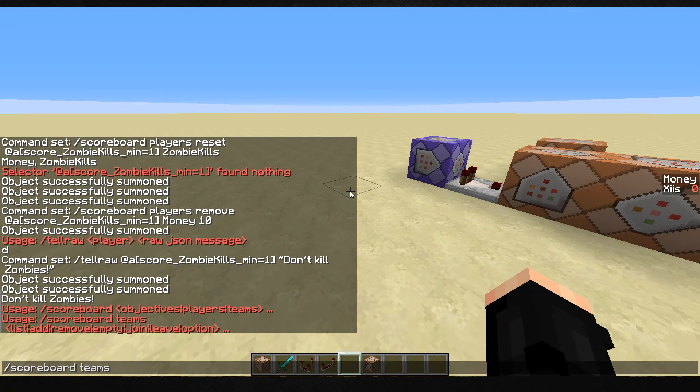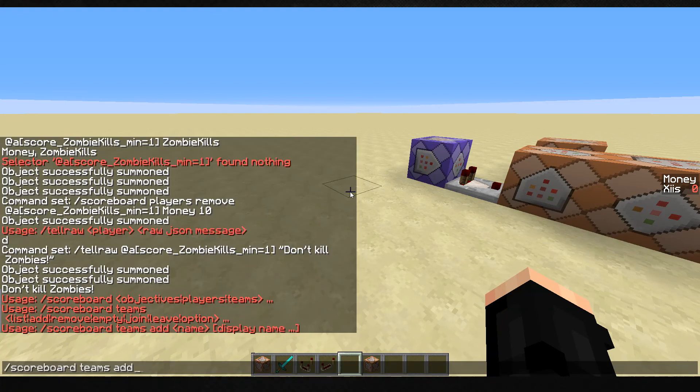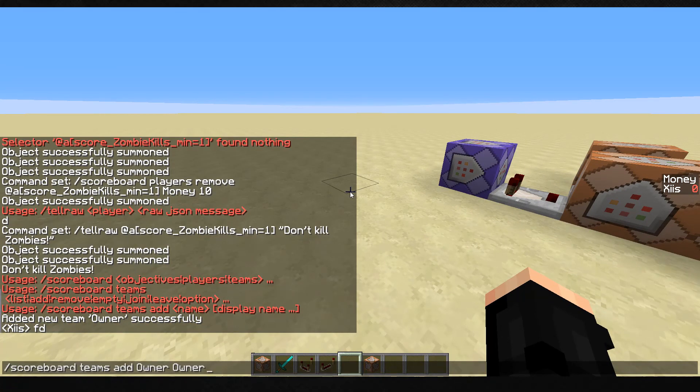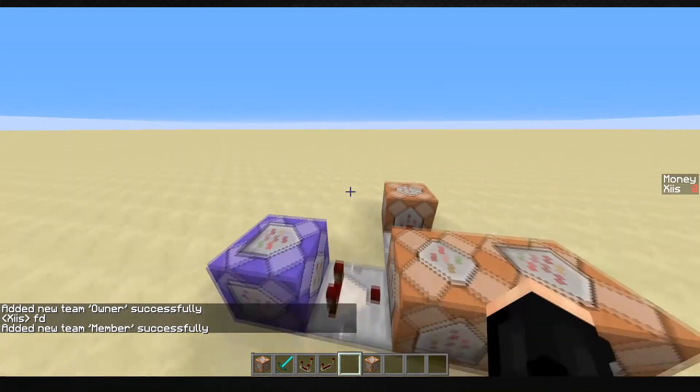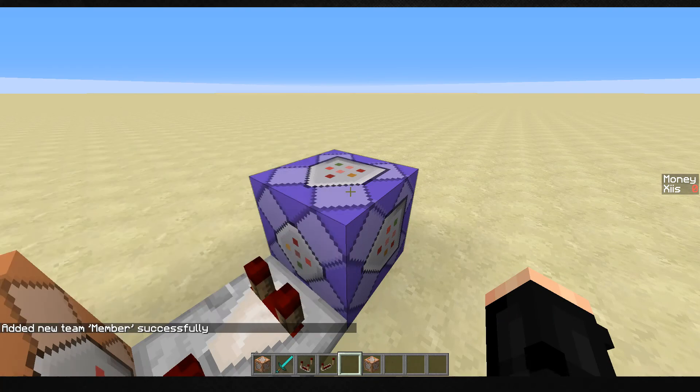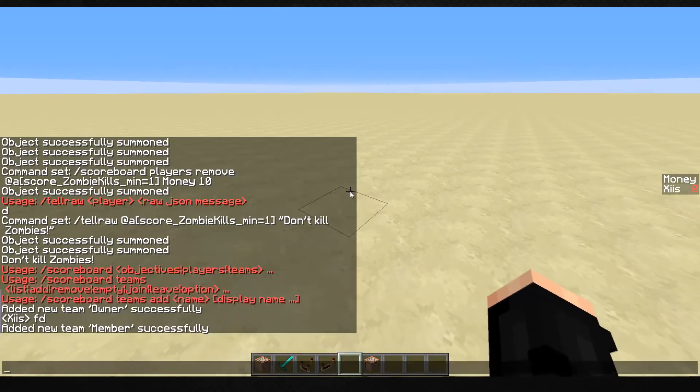I'm going to quickly create a rank right now - add owner, owner. That's how my basic vanilla Minecraft ranks work. If you watch my tutorial I can show you how to make the prefixes and suffixes for them, but that's the basic principle of ranks - it uses teams.